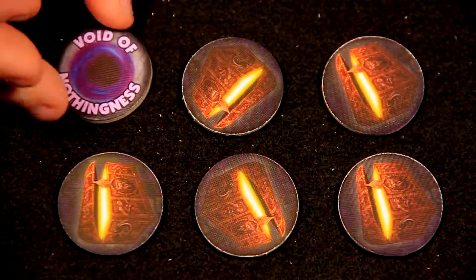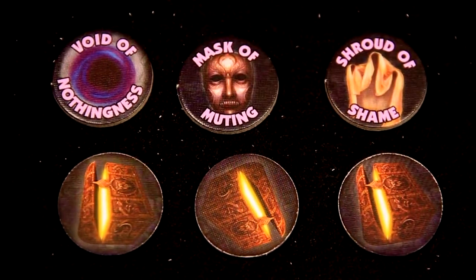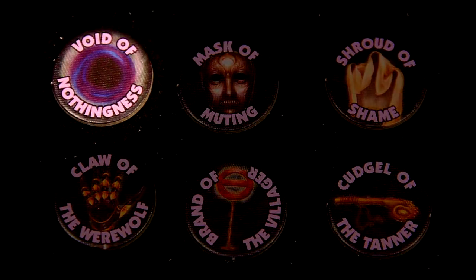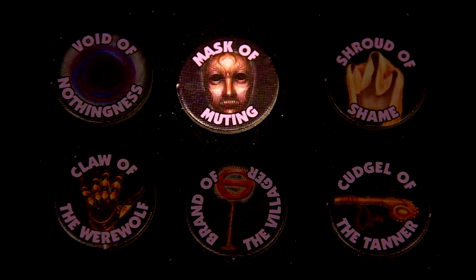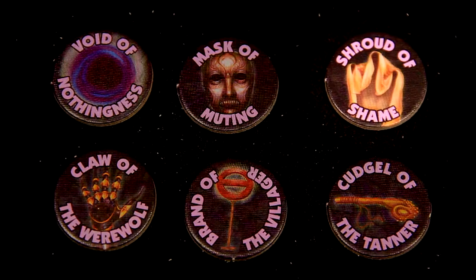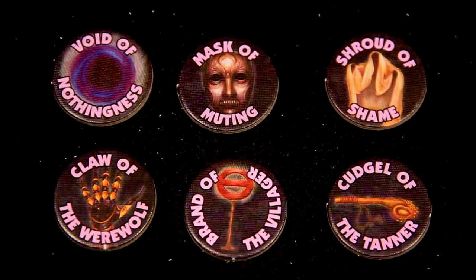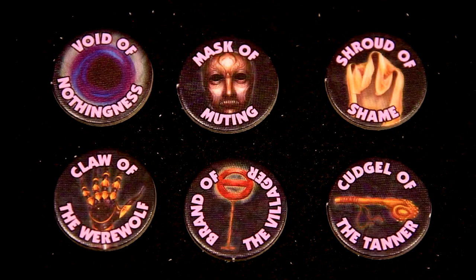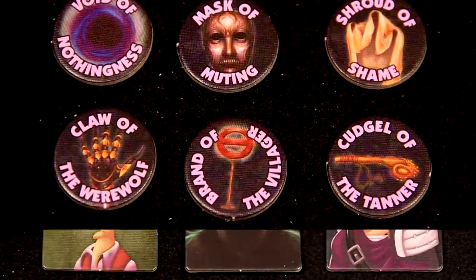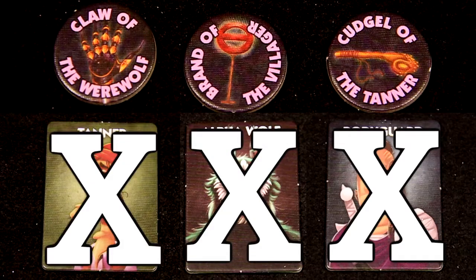If a player wakes with an artifact token, they look at it at the start of the day. They are not allowed to show their artifact to other players, but can say whatever they like about the token so long as they don't violate its effect. The Void of Nothingness has no effect. A player with the Mask of Muting can't speak, though they are still allowed to gesture or use other means of communication. A player with the Shroud of Shame must turn away from the table. A player who finds the Claw of the Werewolf becomes a Werewolf. A player who finds the Brand of the Villager becomes a Villager, and a player who finds the Cudgel of the Tanner becomes a Tanner. If the artifact changes the player's role, it completely overrides the player's card — they no longer have any abilities or affiliations associated with their card.